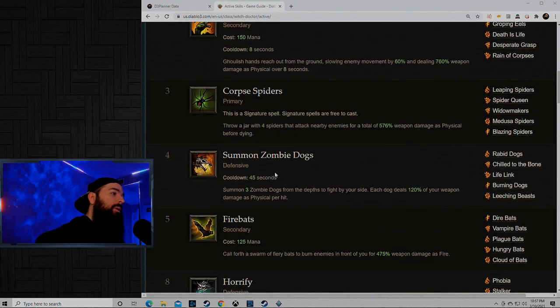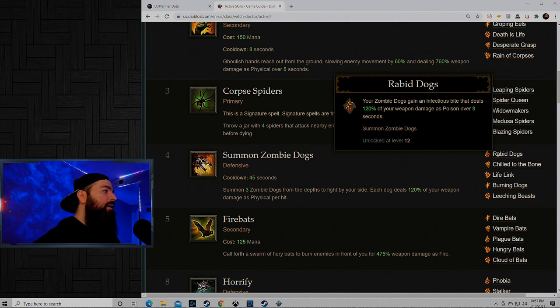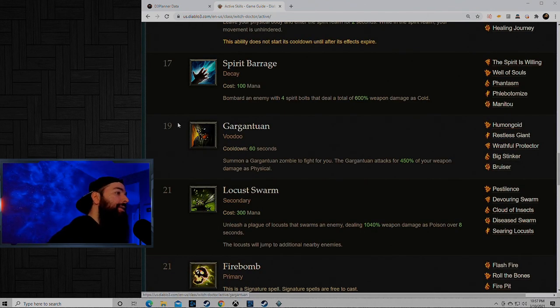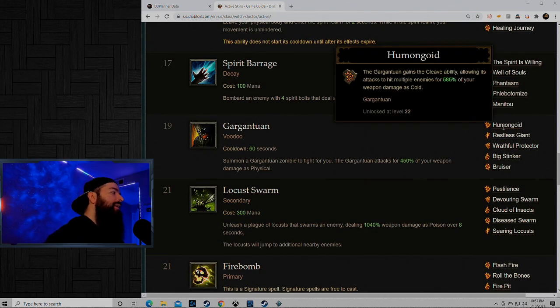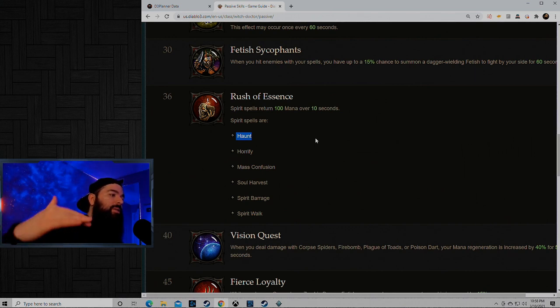You're going to use pets like Zombie Dogs — you can get those at level 4. The first rune you get is Rabid Dogs, which does 120% of your weapon damage as poison damage over 3 seconds. That's why we're going to go with big two-handers for leveling. This also synergizes with the Helltooth set when you get it. I also like to rock the Gargantuan at 19 — the first rune you get is the best one, a 585 damage cleave. Witch Doctor pops off for leveling. You get Rush of Essence at 36, which gives you 100 mana back when you use Haunt, so you have infinite mana. You have tankiness from your pets and they do all the damage, keeping everything away from you.